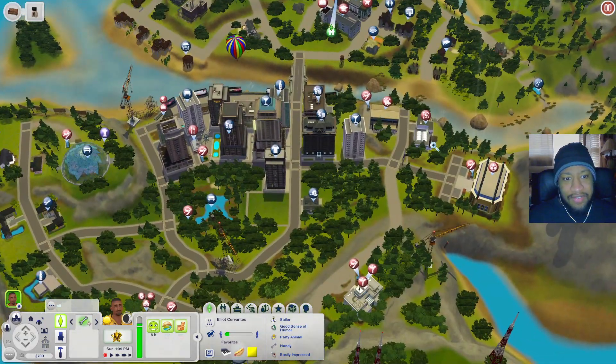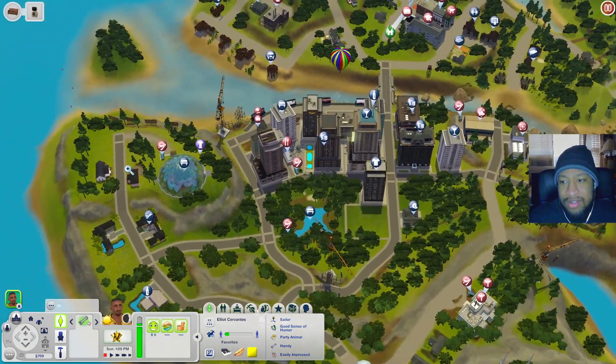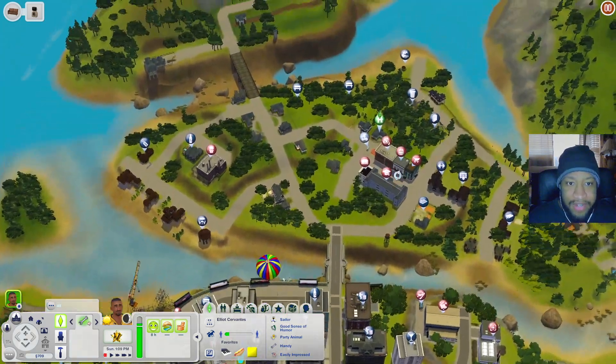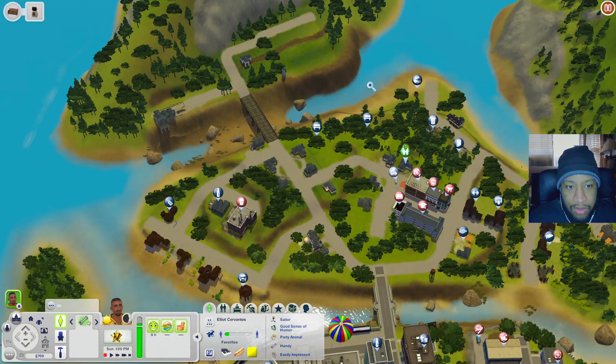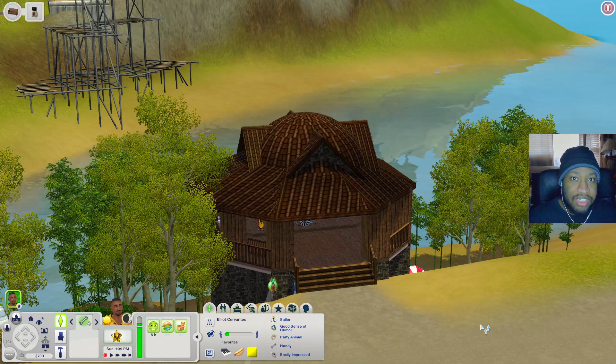We've seen pretty much everything on this side of the world - we'll save the houses for later. Now let's go to the other side. We'll start right here and work our way around, going down first to the Salt Shaker Gazebo.